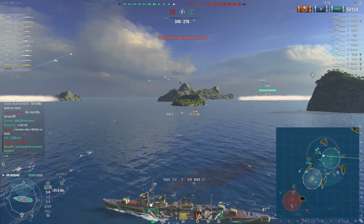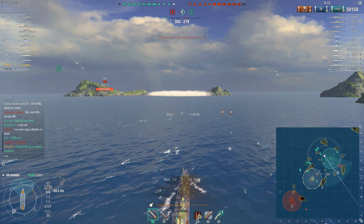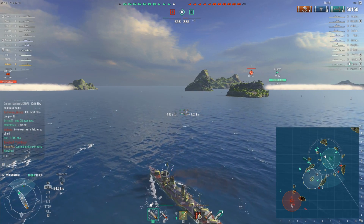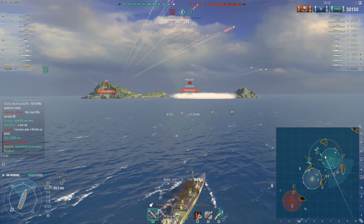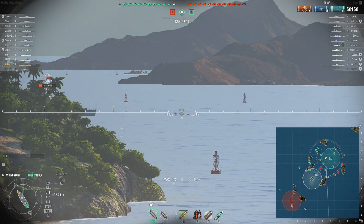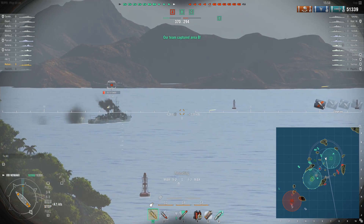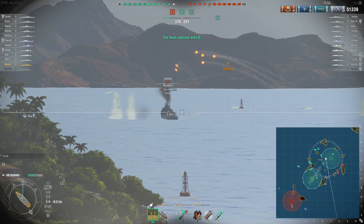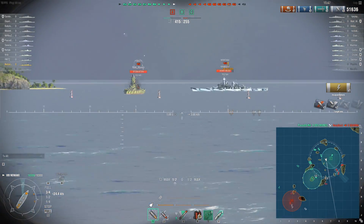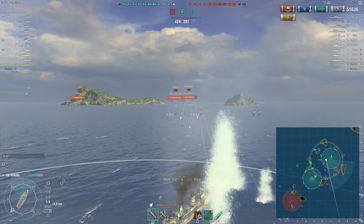The Gearing is on my flank. I want to be careful; I don't want him to detect me. 5.4km surface detectability is extremely good. I don't think there is a better detectability at this tier — you will never run into anything better. I notice the Gearing is fairly close and within range, so I decide to fire on him. Conveniently, the island blocked my shot so I was not detected for my first salvo. I'm going to continue to finish him off. We don't get the kill but we set him up for it. An enemy Montana is also in the area, so I pop my smoke because I don't want to die.